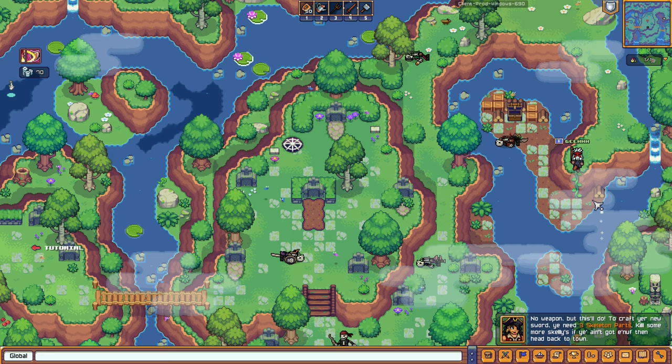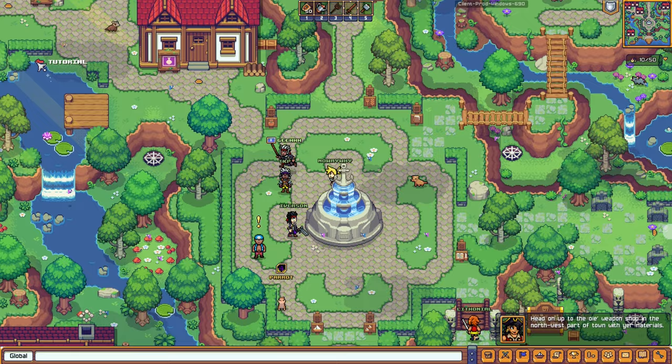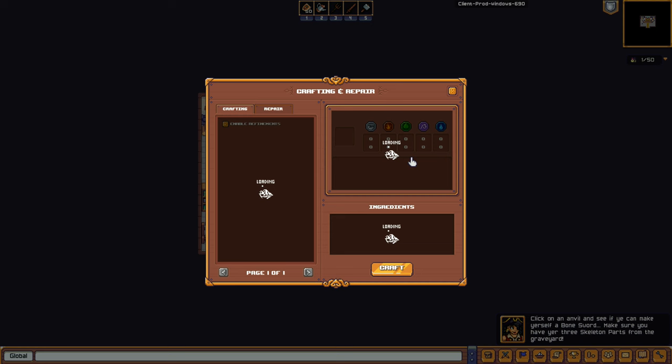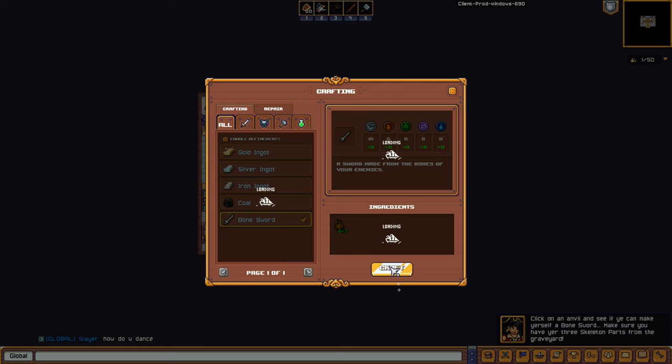We're back at Port Haven. According to the tutorial, we need to head to the northwest weapon shop. The tutorial arrow is guiding us. Let's click on the anvil — even the menus have loading. The bone sword is really a blueprint. Let's go craft the bone sword.